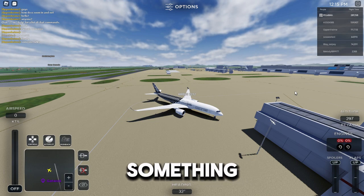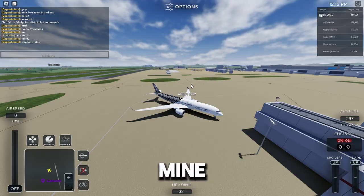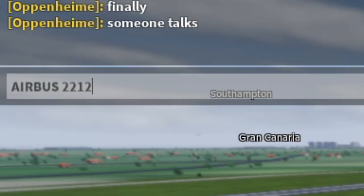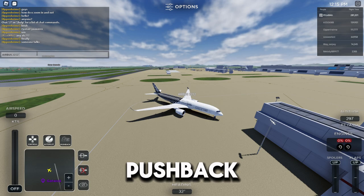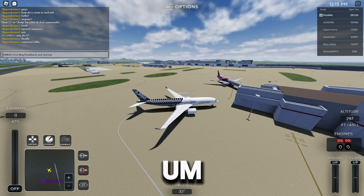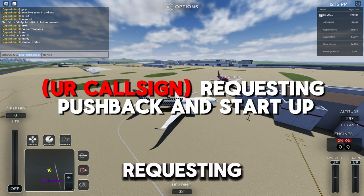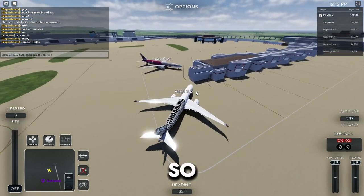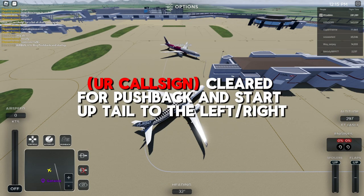There's no ATC in the server right now, so I'm just gonna pretend. First, write down your call sign - mine is Airbus 2212. Press Ctrl+C to copy it. Now you're gonna request pushback, so type this in the chat: paste your call sign and then put 'requesting pushback and startup,' then press Enter.